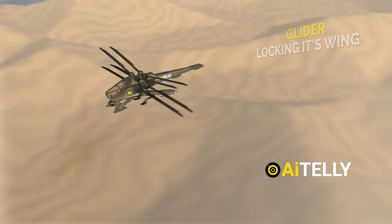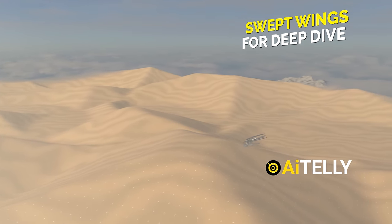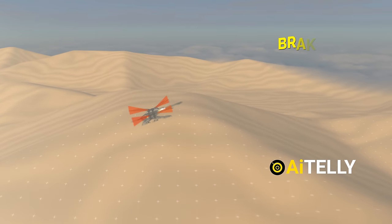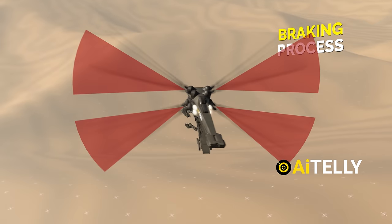What's even cooler is the sweeping of its wings to create a deep dive — possibly this will create less drag when it wants to evade or attack an enemy target at high speed. Just as it reaches the target, it can apply a braking process to avoid any crash by angling the wings, as shown in the animation, which can resemble that of a bird stopping.